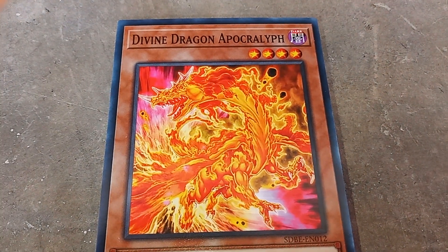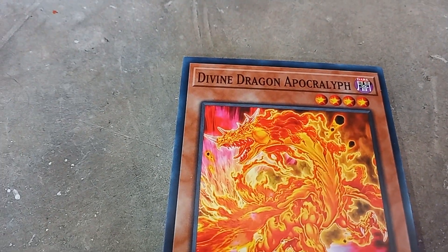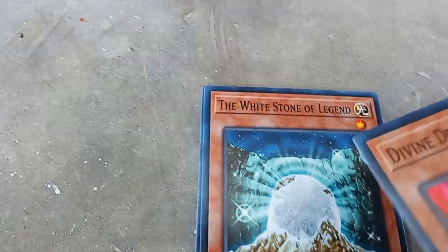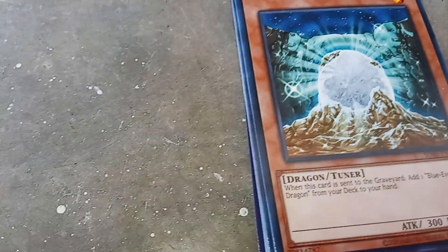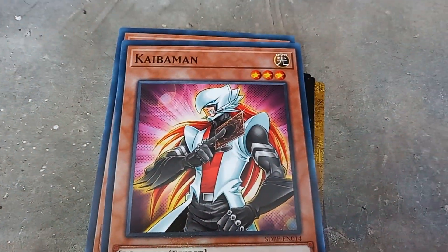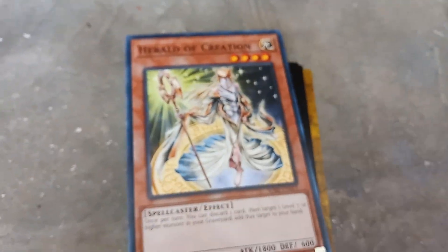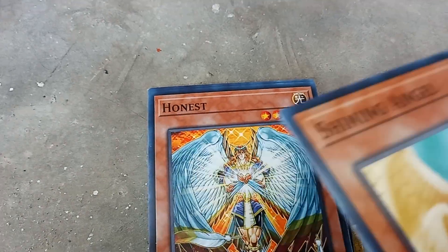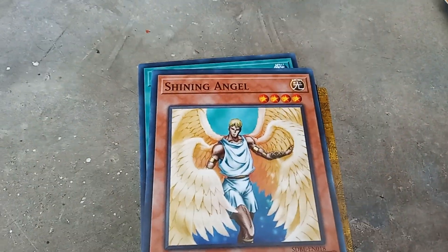Divine Dragon Apocalypse. White Stone of Legend. Kaiba — if you guys remember the episode of Yu-Gi-Oh GX, you must remember this dude. Okay, Herald of Creation, Shining Angel, Honest, Kaiser Seahorse, and another Shining Angel.